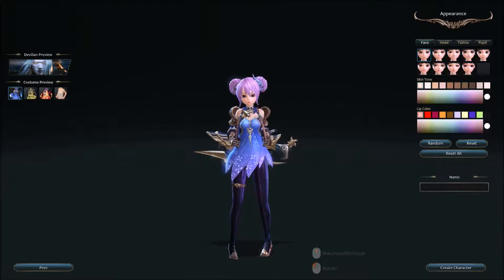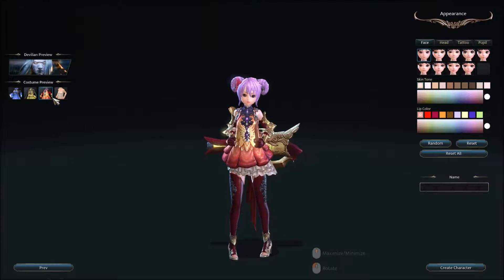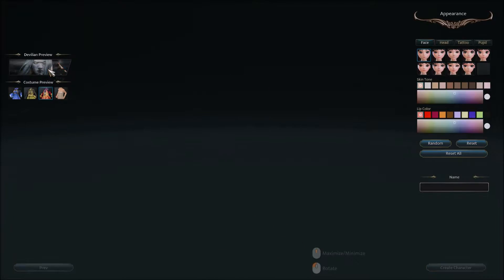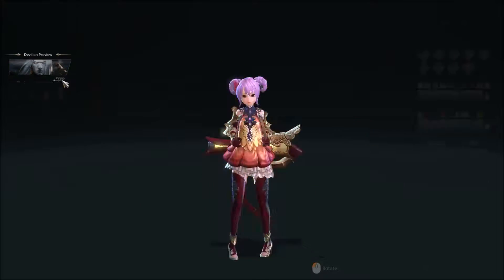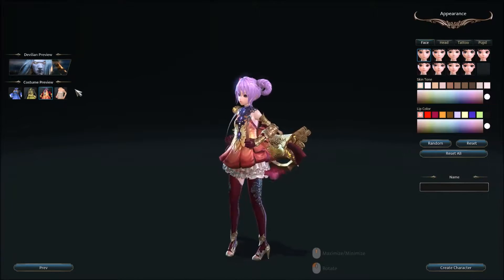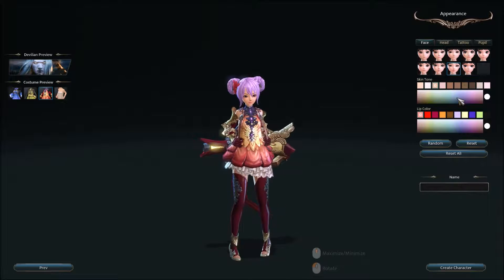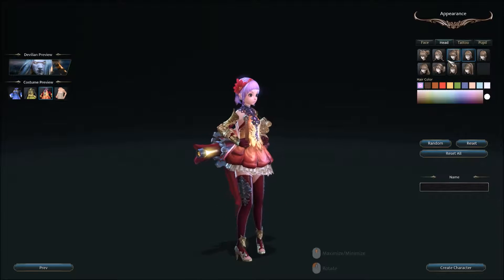We're going to jump in with the Cannoneer. You're given quite a robust character creation screen, which is really nice to see. You have different costumes and settings to click through. There's a Davillion preview showing what they look like when they use their Davillion powers — that is a badass look. You can customize their face, eyes, skin tone, basically anything you want, with a color coordinator and lip colors. You can always just randomize them. And then under head settings, you can pick different hair styles — the rose petals are a nice touch. A lot of options here.